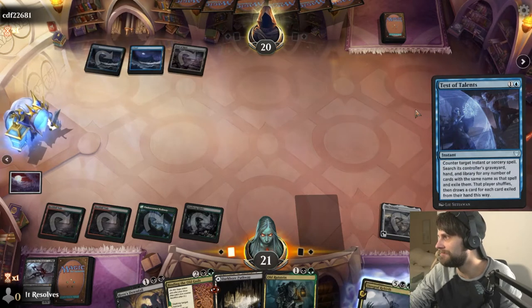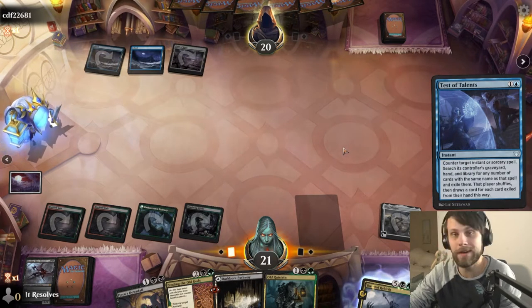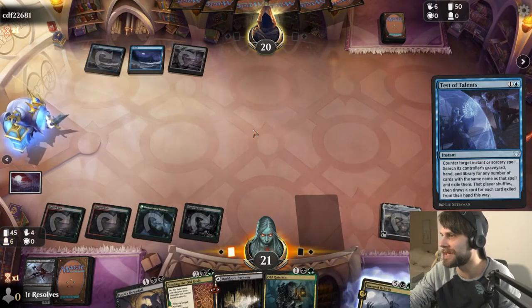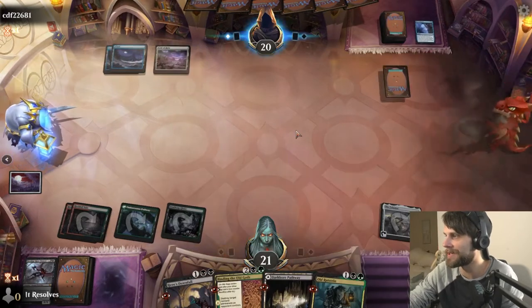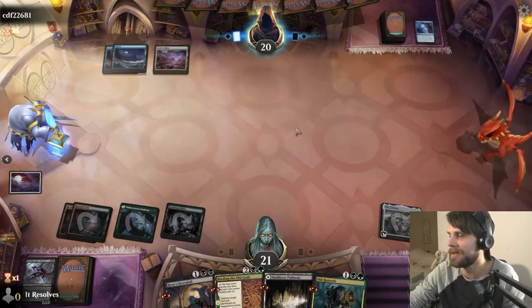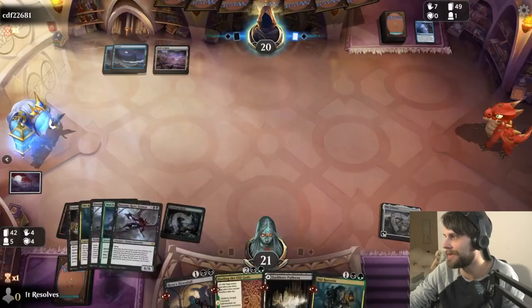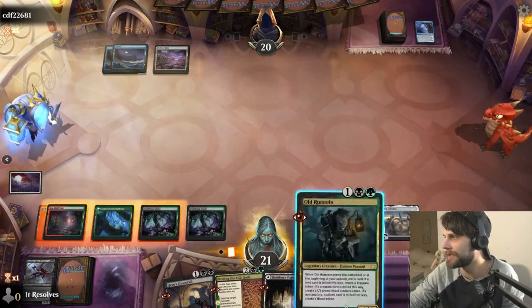Test of Talents just to wreck us. That's pretty big because it does take out all of these actually. So now our biggest hope is to hit Olivia and just play her outright and hope that we can get there with that. That's rough, but I think we can still manage.